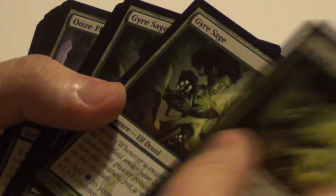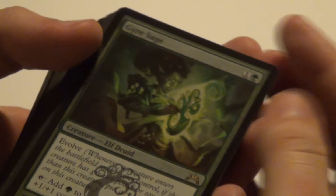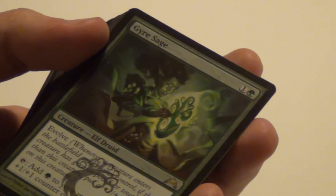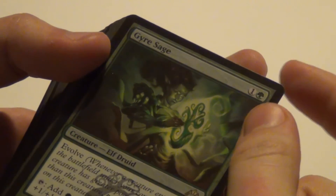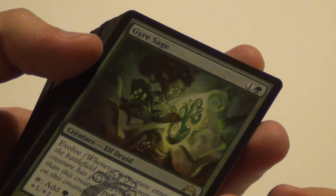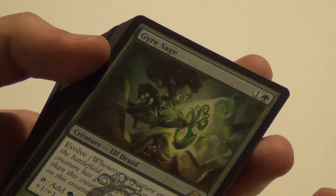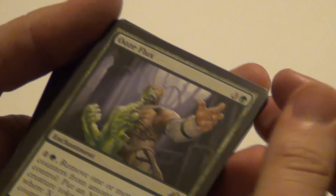Then we have Gyre Sage — got five of those, one being foil. This is actually a really good card since it's got Evolve, which means it's going to get counters in the future. You can tap it to add one green mana to your mana pool for each +1/+1 counter on Gyre Sage. So you're going to get tons of mana from it. It's a pretty strong creature, or it will be in the future. Then we have Vorel of the Hull Clade — the big one.